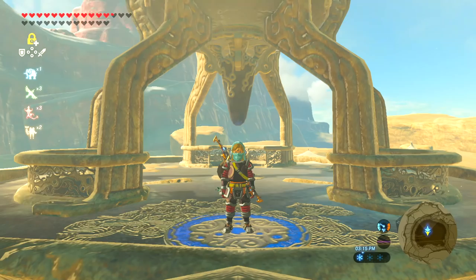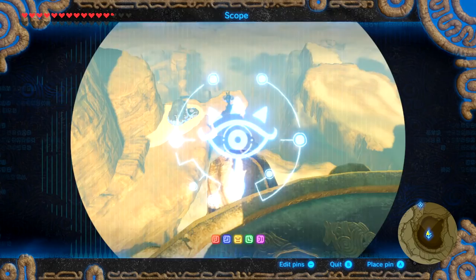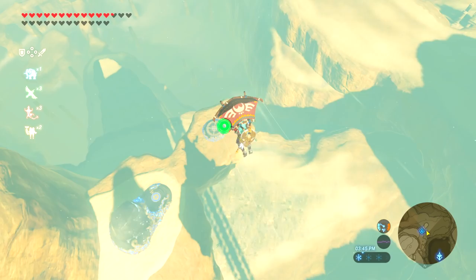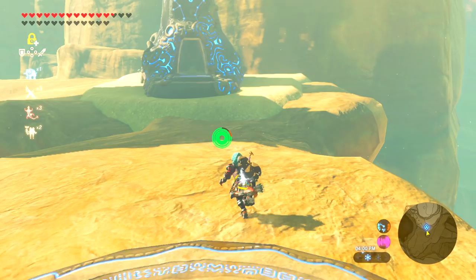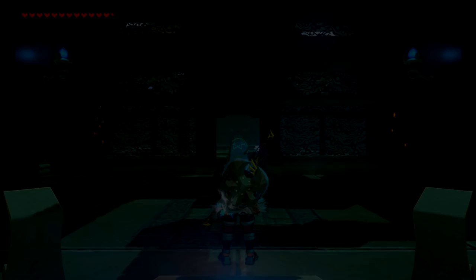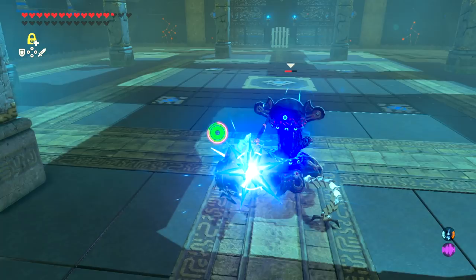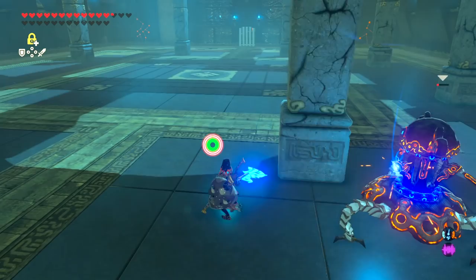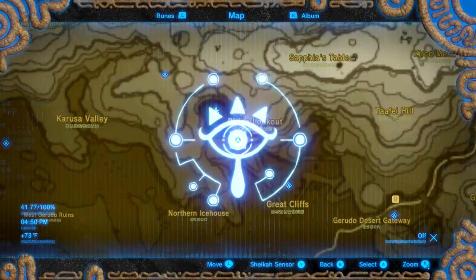For the last shrine, head to Gerudo Tower to activate the Sasa Kai Shrine. Cass will be there and tell you a story involving the tower and the nearby pedestal. Between 3 and 4 PM in-game, stand on the center of this pedestal and fire a regular arrow toward Gerudo Tower while it's blocking out the sun — or even slightly above the tower. That will activate the shrine rising from the ground. Inside is a modest test of strength. Electric and ice weapons work well here, as the guardian scout is generally weak to them. After defeating it, make your way to the rear of the room to claim a Frost Blade and your final shrine orb of Gerudo Tower.